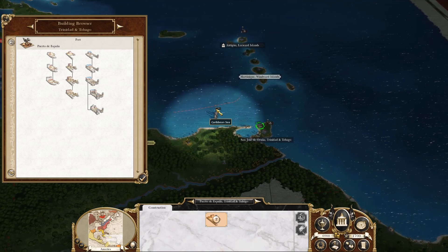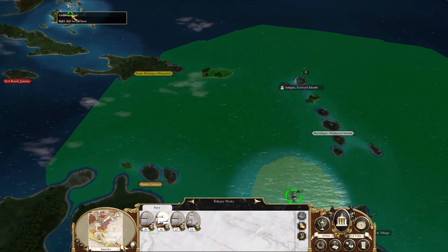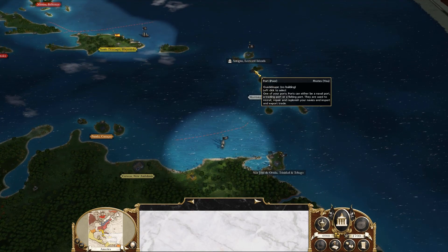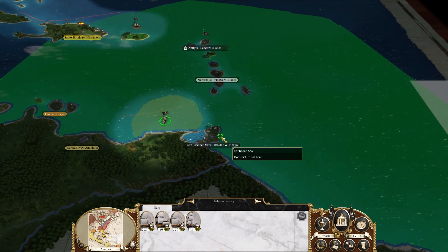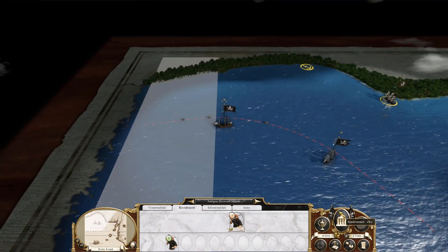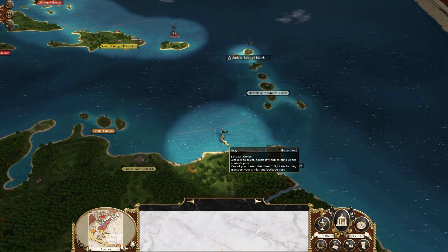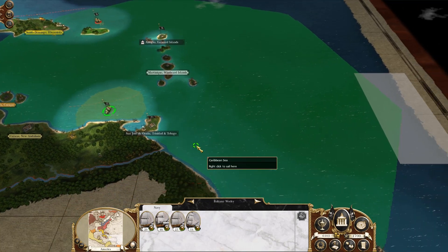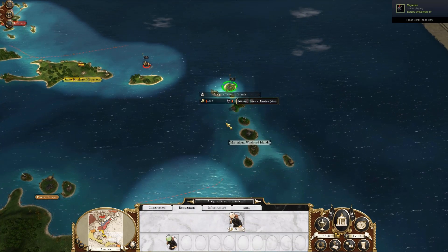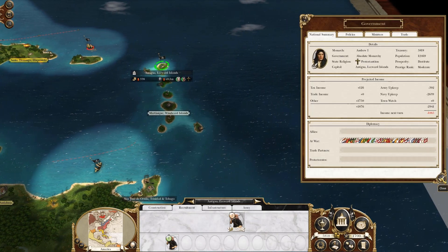We'll be able to have our trade ships going here shortly. We need to start getting our fleets over so we can get them repaired as soon as our ports are ready to go. We also need to recruit some more guys. We have 5,800 left and we're going to lose a thousand next turn.